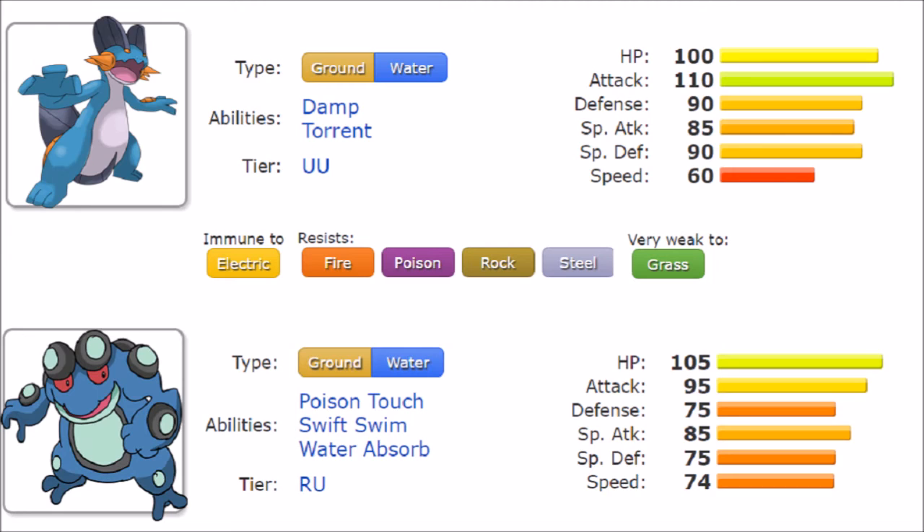Seismitoad does get Sludge Wave and Sludge Bomb, which can add some niche coverage. The variety offered by Swift Swim makes it a potentially threatening sweeper, though not the most potent one. With a Life Orb, Drain Punch becomes a way to get some extra recovery on a Pokemon that otherwise lacks it. Combined with its somewhat lower mixed defenses, getting some HP back matters, especially given its threatening HP stat.